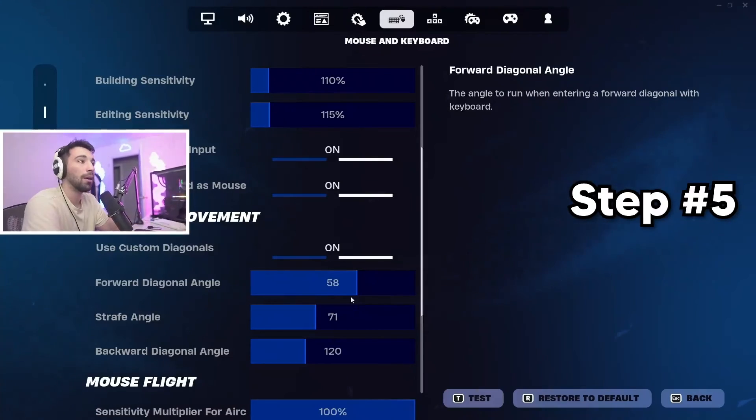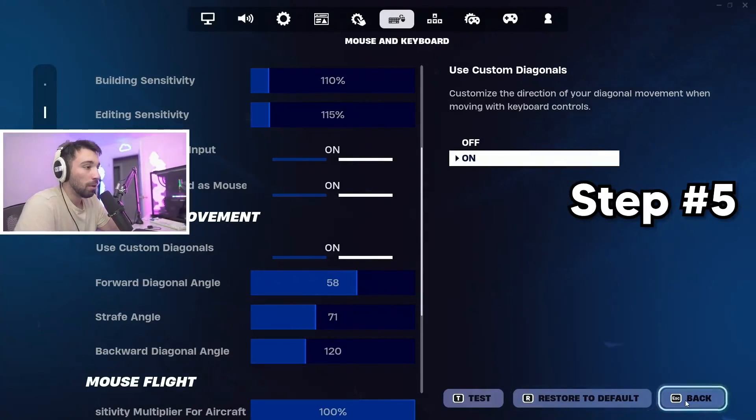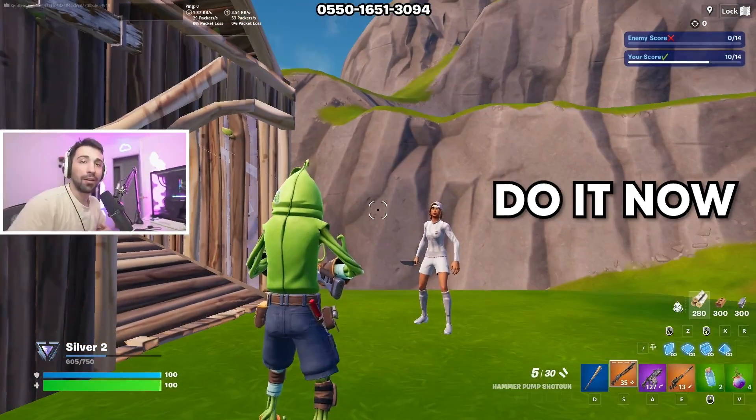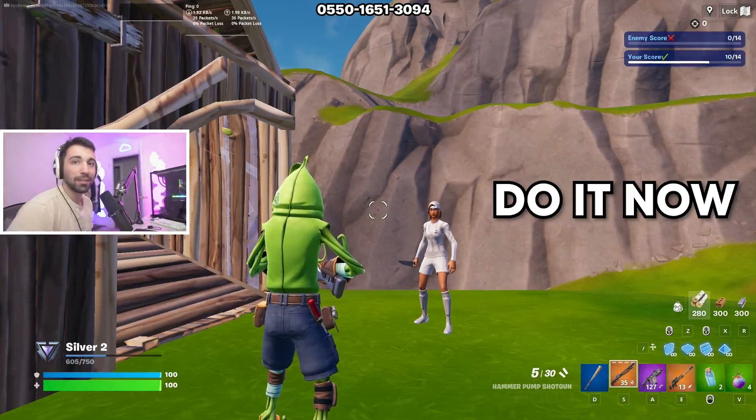From there you can use these diagonals — I'd recommend these ones, they're the best right now, but you can tweak them how you want. Once you hit Apply, you can play Speed Realistics all day. Make sure to tag your controller friends who use the Mac stick — see you guys later, peace!